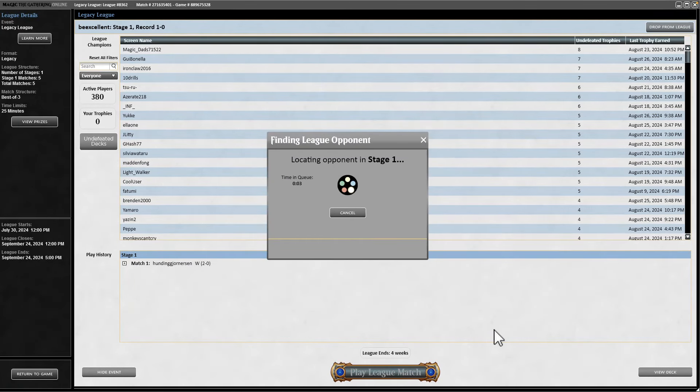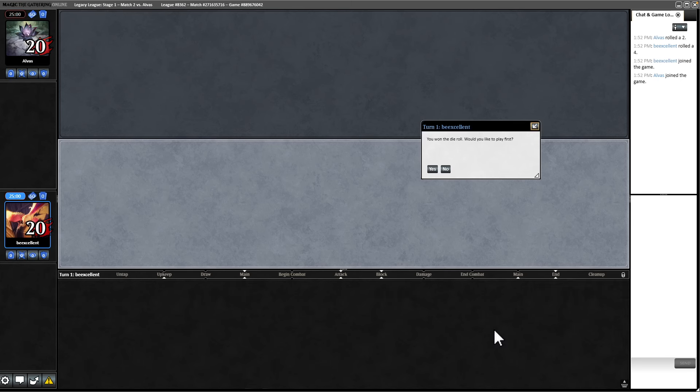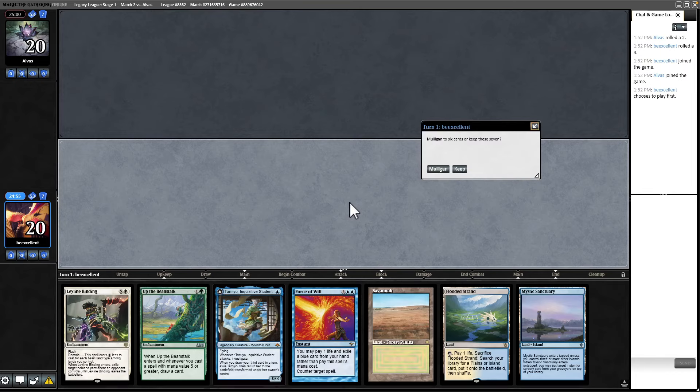That was just dominance. It's a great feeling to be casting Leyline Binding into a double-up Beanstalk. I haven't really had that rush since I played this deck at Eternal Weekend. It was a lot of fun — imagine nine rounds of playing this. That's what I did at Eternal Weekend 2023 North America. My brain was mushed by the end of the day, but I'm hoping to build up my endurance through these leagues.